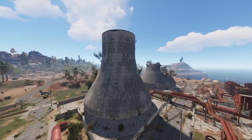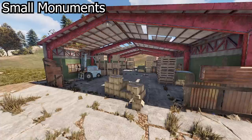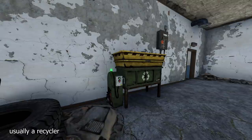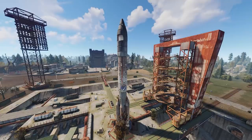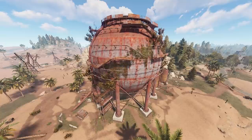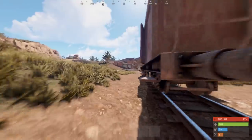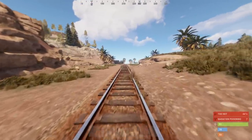There are four tiers of monuments. Small monuments include the abandoned cabins, abandoned supermarket, Oxum's gas station, the mining outpost, and the lighthouse. These have no radiation and contain a small amount of loot, green key cards for puzzles, and a service or two. Monuments above the small tier (except the junkyard and harbors) have radiation. A radiation protection of around 11 is sufficient for low-tier monuments, and around 22 for most monuments. If you start getting radiation poisoning, just take a 180-degree turn and walk away — the effect wears off quickly. Electrical substations also have radiation in their areas.